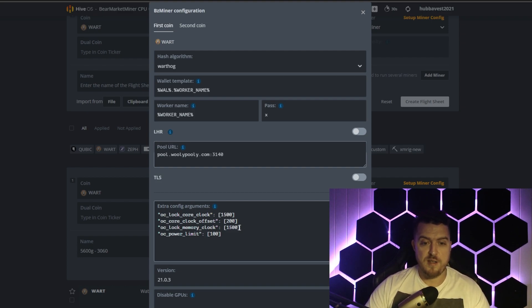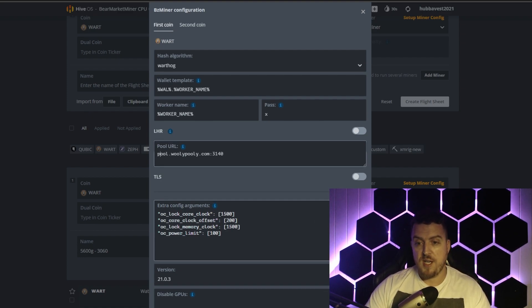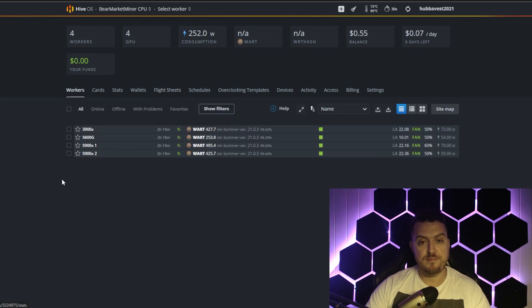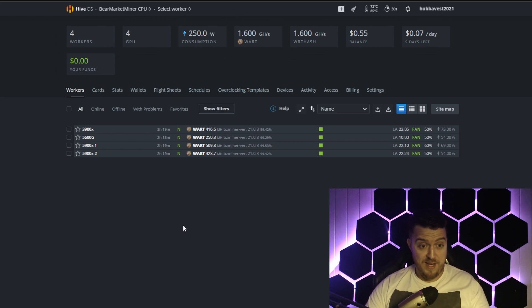I've found this algorithm is more core-intensive than memory — setting memory higher or lower has very little significance on your overall hash score, but maybe someone in the comments with more experience can correct me on that. Once done, click Apply Changes, apply the flight sheet to your farm and you're mining. I've got a 4070, a 3070, and two 3060s in this rig. I've also got five 3070s on another rig. Still tweaking — the wattage shown is GPU wattage only, not including CPU and fans.